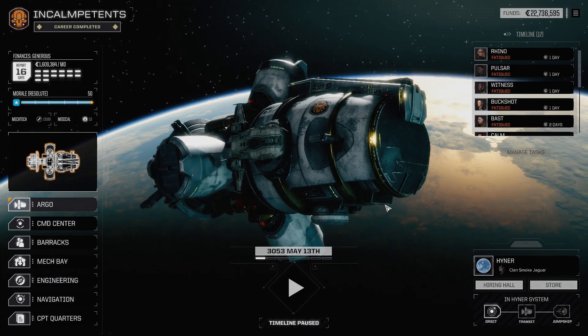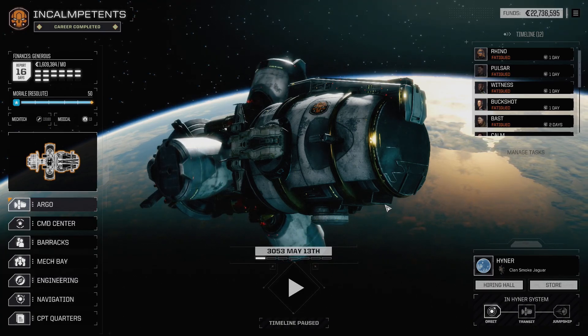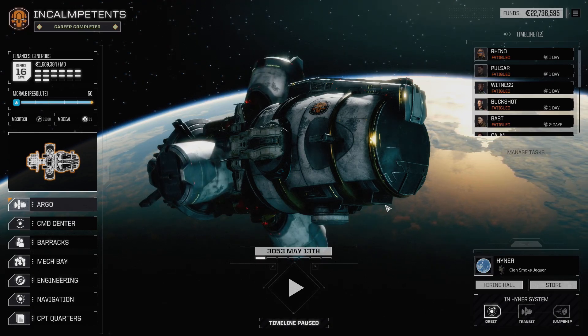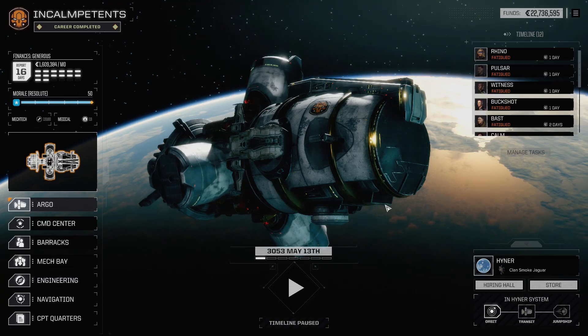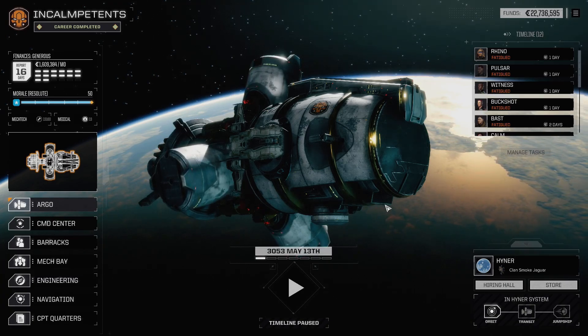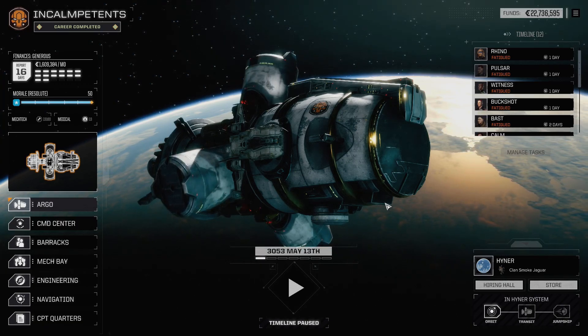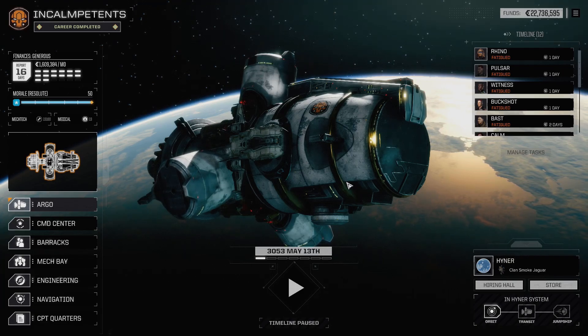There are a few mechs I still want — a Behemoth Variant 1 and a Warhammer 2C, for instance. But it feels like I could spend another hundred missions here and still not have enough parts to build a full one of those mechs. So let's just leave.